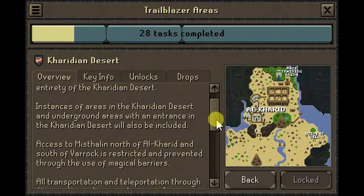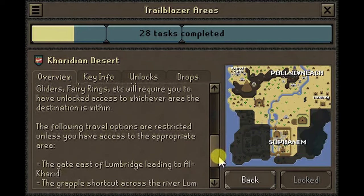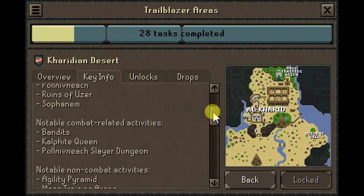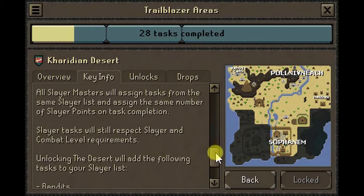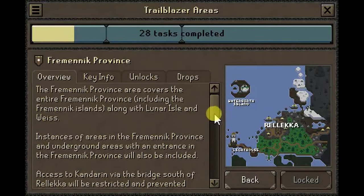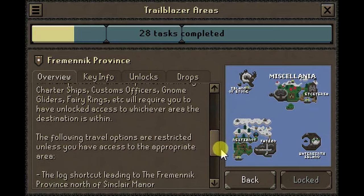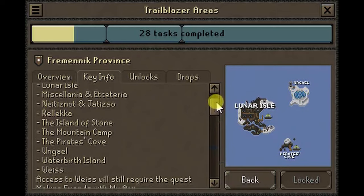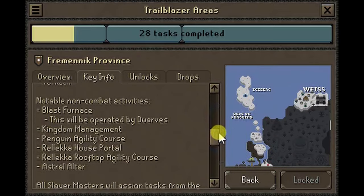Kharidian Desert: don't forget your sunblock as it gets hot out in the Kharidian Desert. Unlocking this area will grant you access to all parts of the desert including Al Kharid, Sophanem, Nardah, and Menaphos. Those looking to pass through Al Kharid's gates must have unlocked this region first. The Fremennik Provinces area includes Lunar Island and Waterbirth. Access to Kandarin via the bridge south of Rellekka, as well as several shortcuts to bordering neighbors, is prevented through the use of magical barriers unless you have unlocked them.